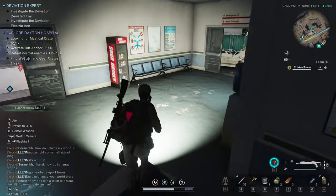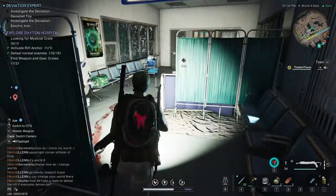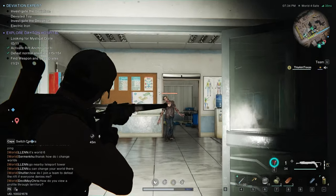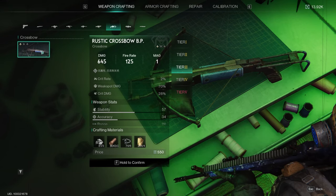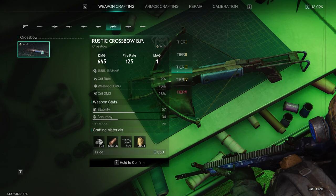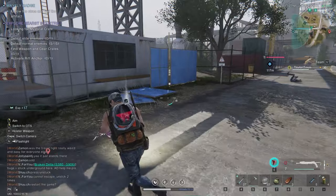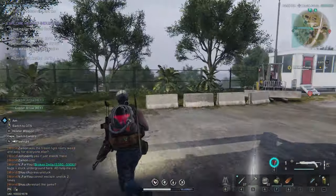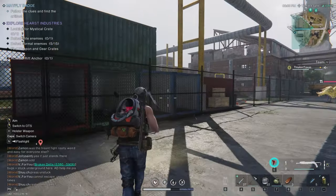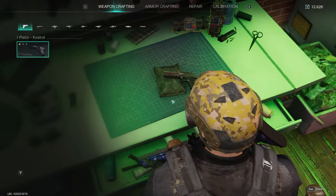Early on, materials are a little harder to come by, so the crossbow can save you a bunch of time having to craft different materials. We're able to hunt and take out enemies with one-shot headshots because it does a ton of headshot damage. You can just walk up to the enemy after shooting them and get your arrows right back, giving you essentially infinite ammo.